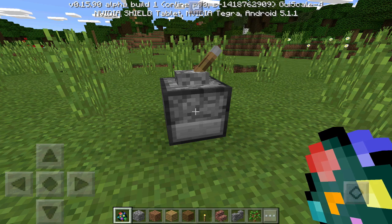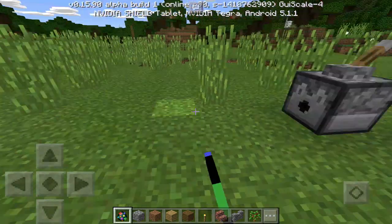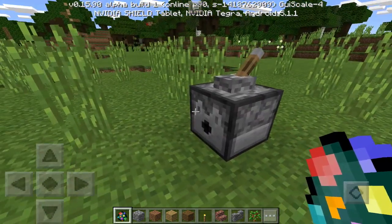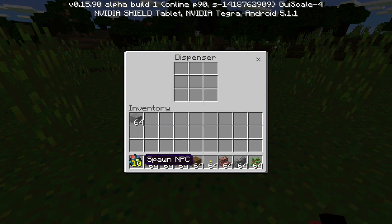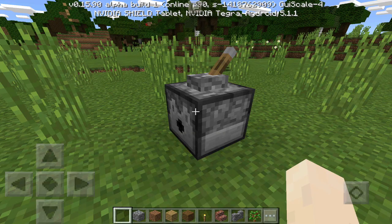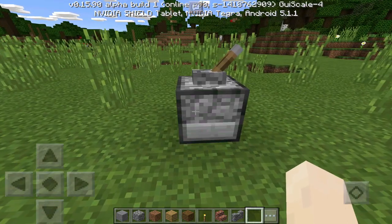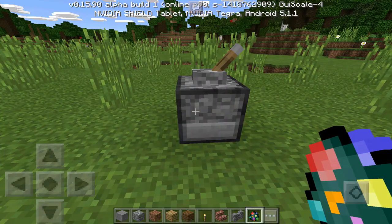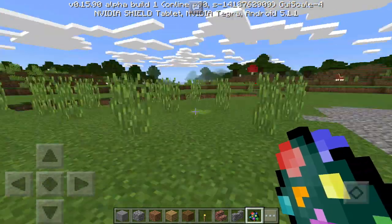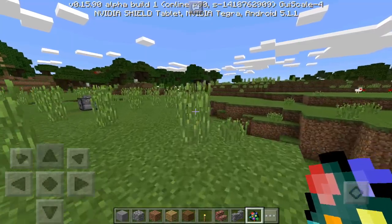As you can see, you can now get the NPC spawn egg in your current build. If you want to know how to spawn these NPC spawn eggs — because you can't just tap them on the ground and they won't spawn — you put them into a dispenser and trigger the dispenser. However, when you actually try to spawn the NPC it will not work anymore, because they removed the entity of the NPC. So that's really unfortunate, but you can still get the NPC spawn egg itself.